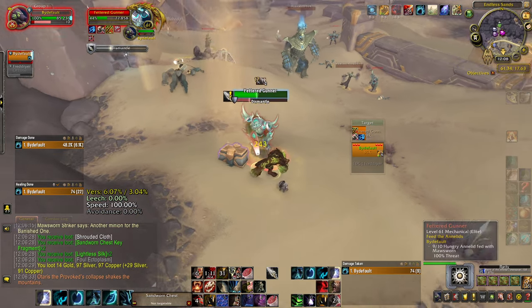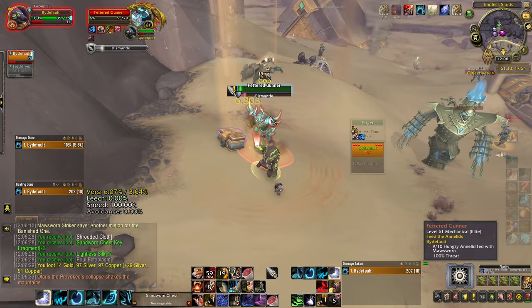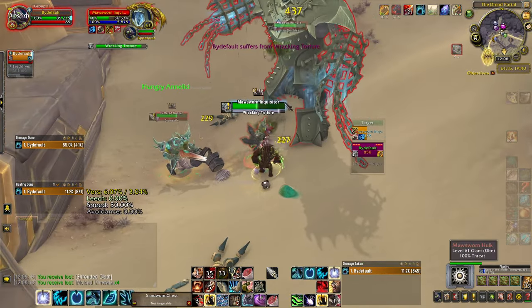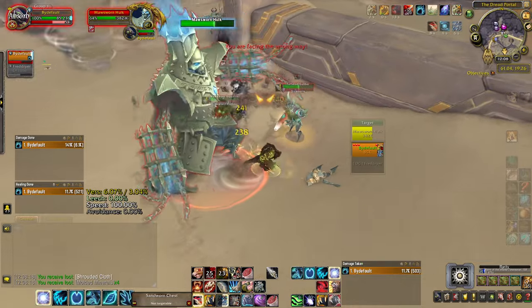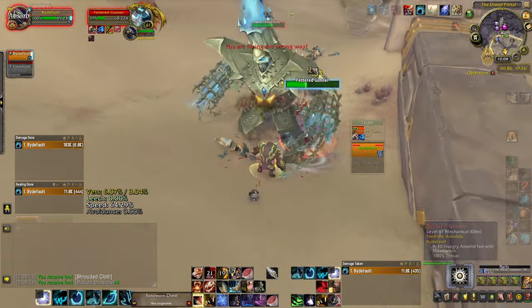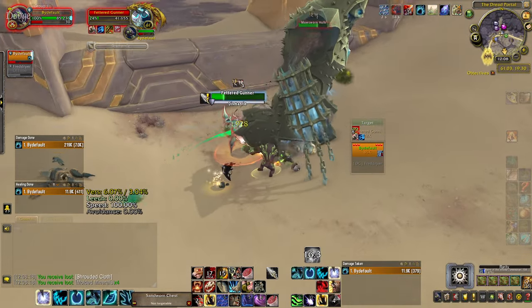And you just blast it. One thing that it does is it makes the quest a lot easier. So the objective here is to just finish your quest, but what you can also do is farm out extras — chest key fragments. Five of these will allow you to form a key that opens a sandworn chest, and those actually drop more sandworn relics than I've seen anywhere else in the game.